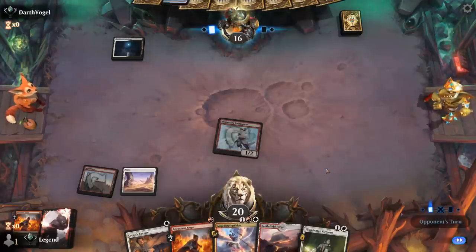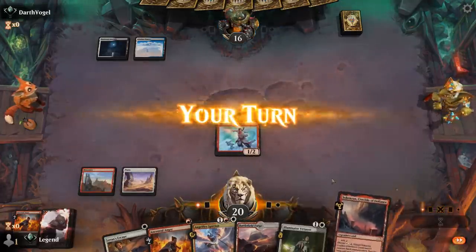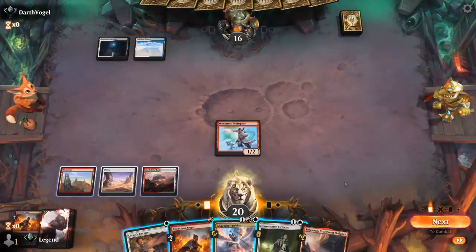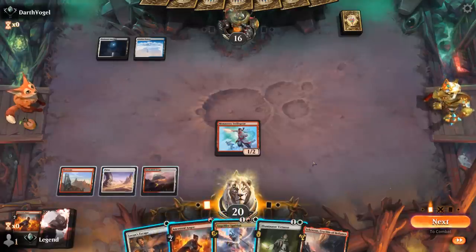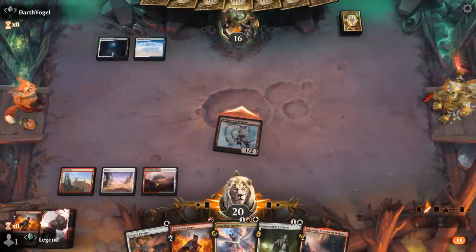Opponent is on black-white, so we could expect some removal and Eiganjo Wastes as well — they could also have a counterspell for Virtuoso. The question is whether I want to Ancestral Anger or keep up Laurent's Escape. I think we just attack, play Virtuoso, and keep up Escape. They used Go for the Throat on Swiftspear, so I'll hang on to Laurent's Escape — we could still get punished if our opponent makes us sacrifice a creature, but I don't expect that out of an Esper control deck necessarily.